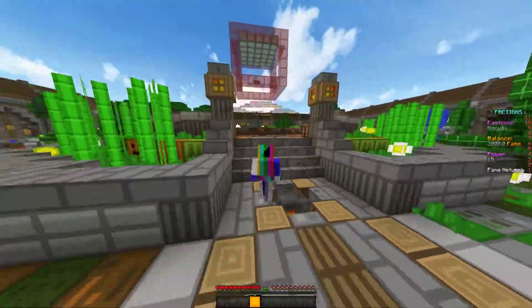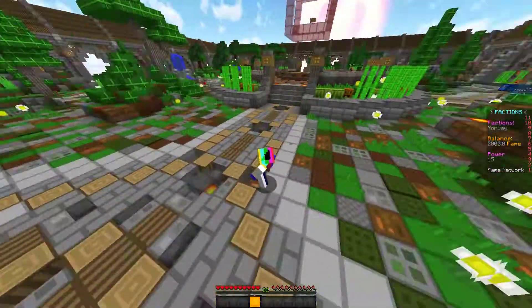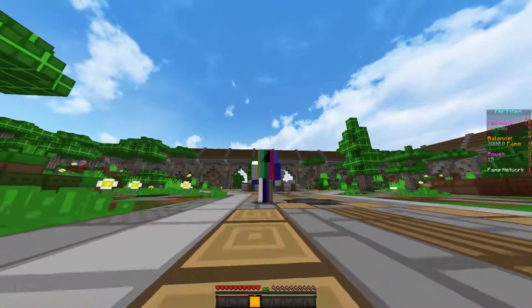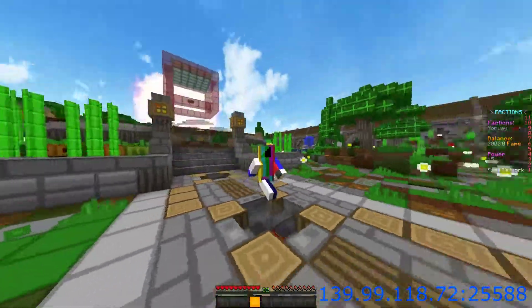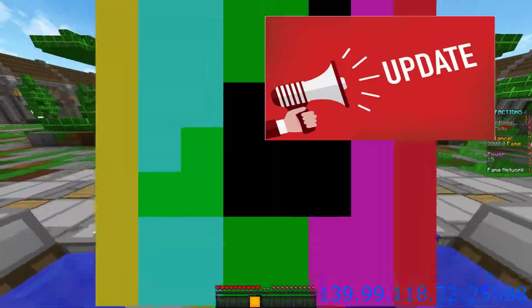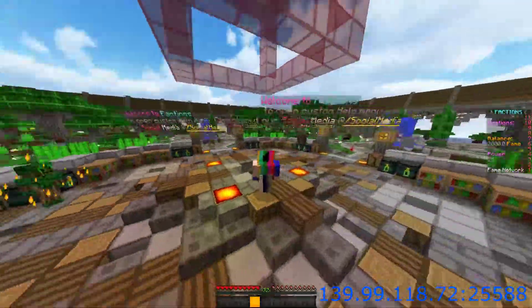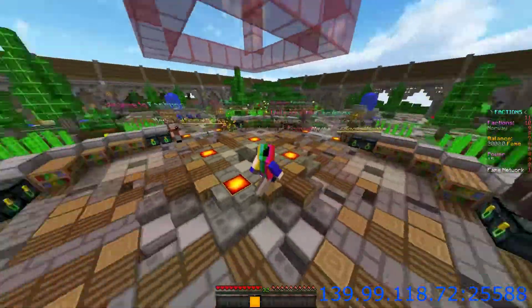Hello guys and welcome back to another video about the update on the factions. I own a faction server — if you guys want to join, the IP will be down in the description as well as on your screen right now. Today we'll be talking about the updates. I have fixed quite a bit of bugs and also have updates I want to show you guys. I also think this is a good way for you guys to feel motivated to give me more feedback, because I'll try to implement as many feedbacks as possible.